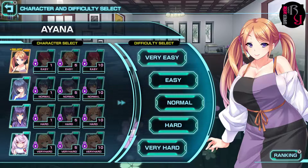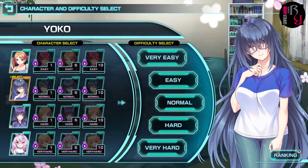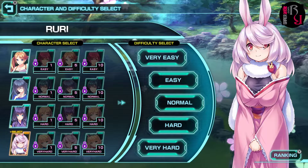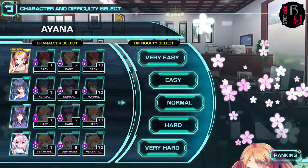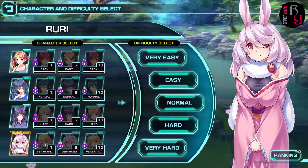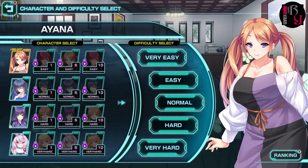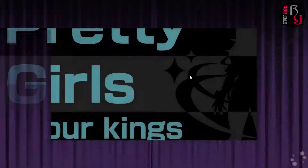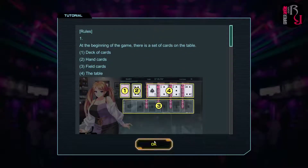We've got our character select screen, starting with Ayana. There's also Yoko, Sion, and Ruri. The bunny one looks cute but it says Very Hard — I don't want to challenge her yet. I can select the difficulty here as well. Let's start with Very Easy — I don't want to fail right off the bat.